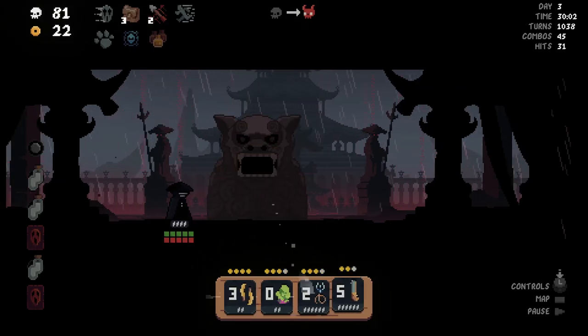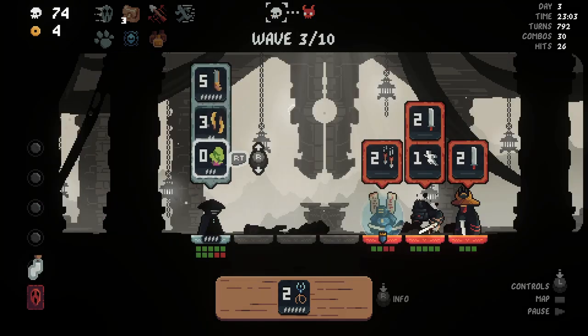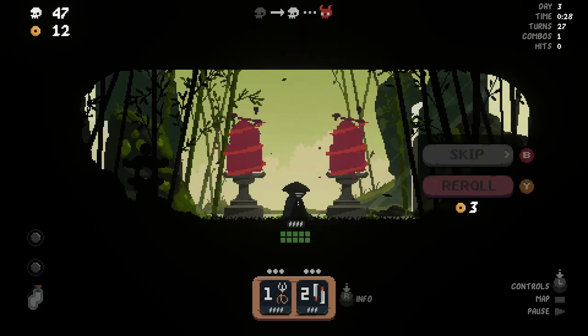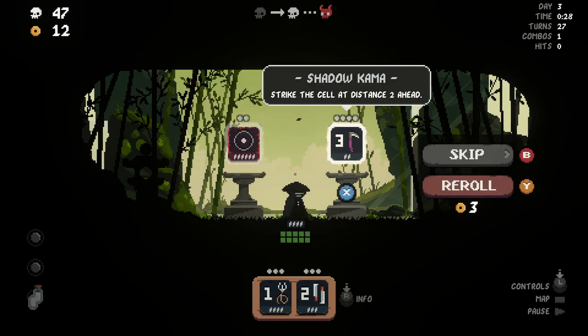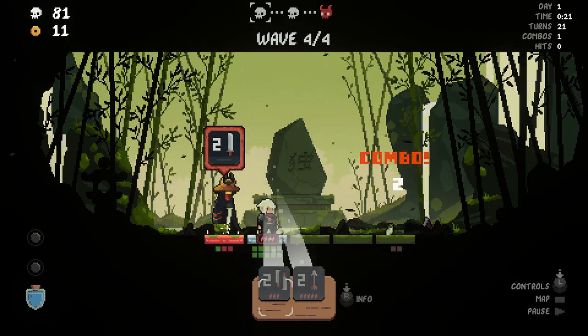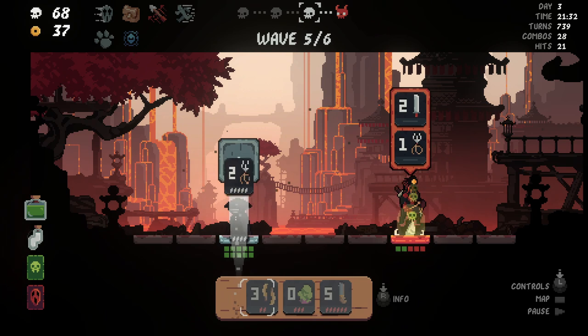In Shogun Showdown, the player is tasked with defeating the titular shogun by cutting a bloody path through his assortment of minions. The player assembles and upgrades an arsenal of weapons and moves, each with different ranges and effects, with the option to apply new effects to these attacks, like freezing or poisoning enemies.